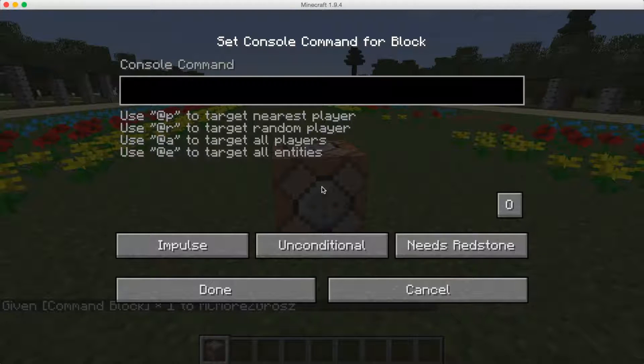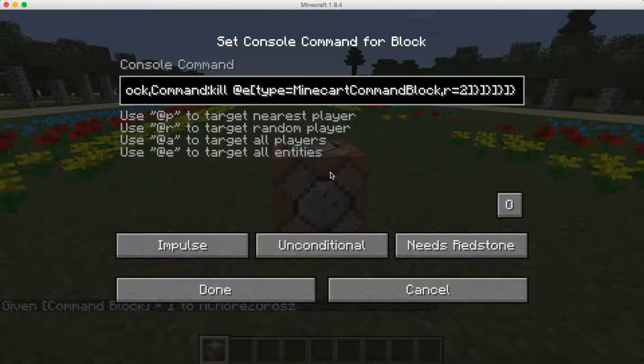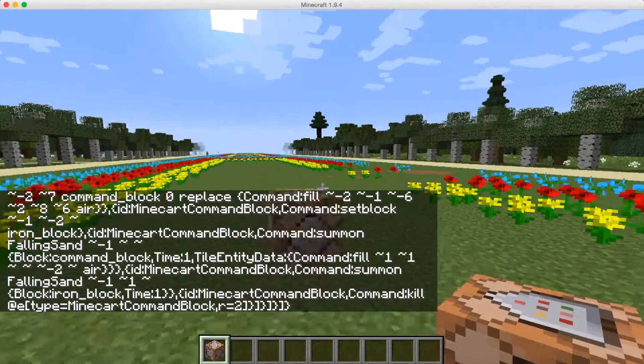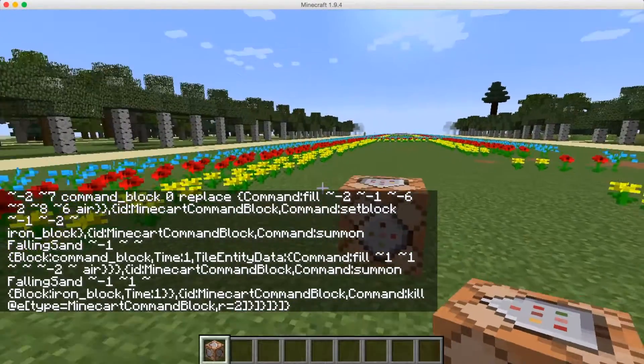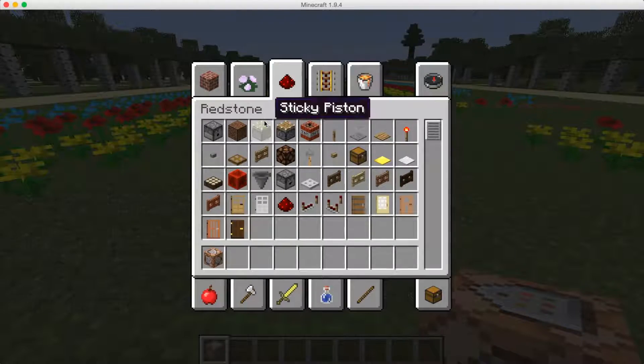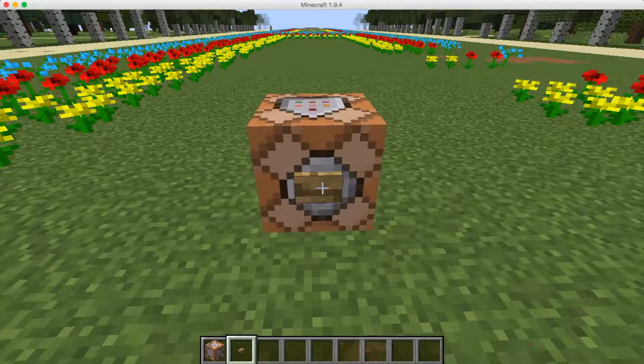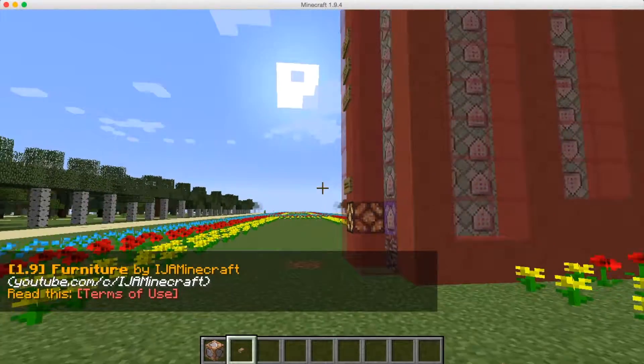By the way, you're going to want to take the command from the website. There's a new thing — if you're using a Mac and Safari, you cannot use Safari, so Google Chrome works. I recommend downloading Google Chrome if you're on a Mac. If you are not, you can either press Ctrl+V on Windows or Command+V on a Mac. That'll put all this text in here, and now you can just activate it with some redstone. I like using a button — let's just use a button. Boom, push that.